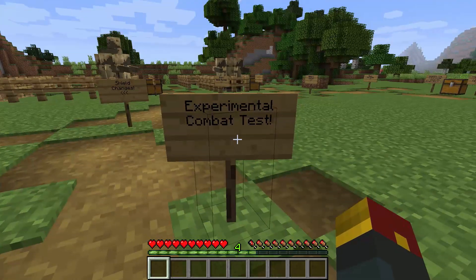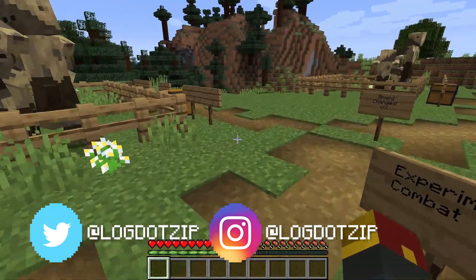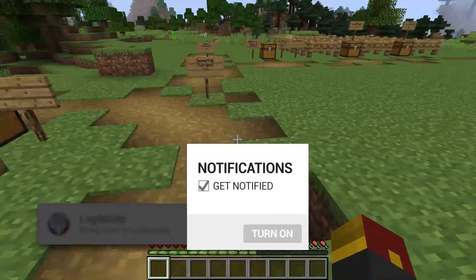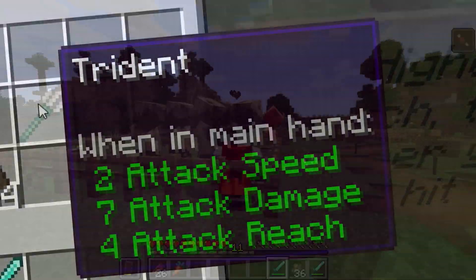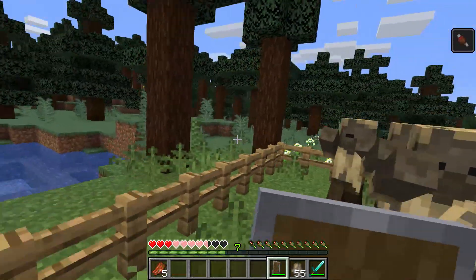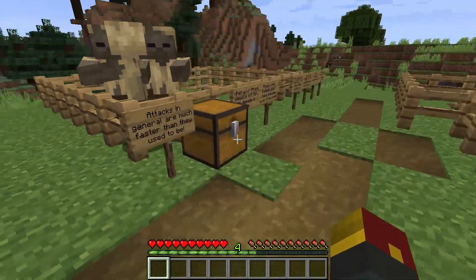We're here in-game for the experimental combat test. If you look at my F3 screen in the top left, you can see that we do have the combat test snapshot loaded up. We've got a little area here where we're going to go over all the different changes — shield changes, attack speed changes, sweeping, and the brand new reach attribute. First up: attack speed changes in the new version.